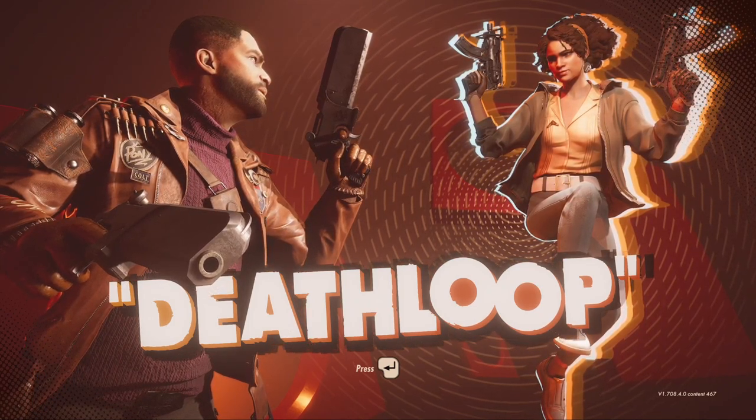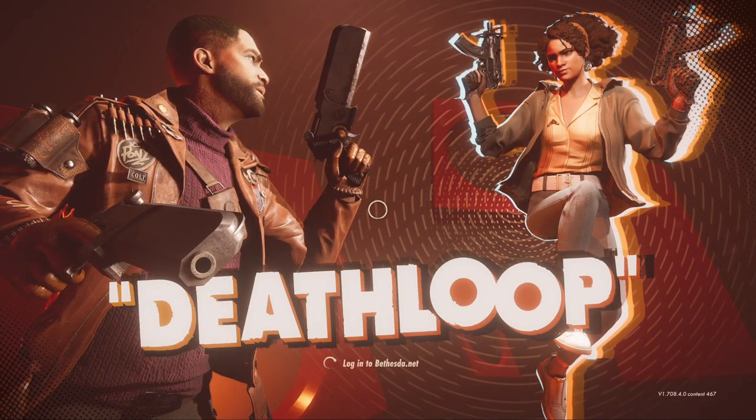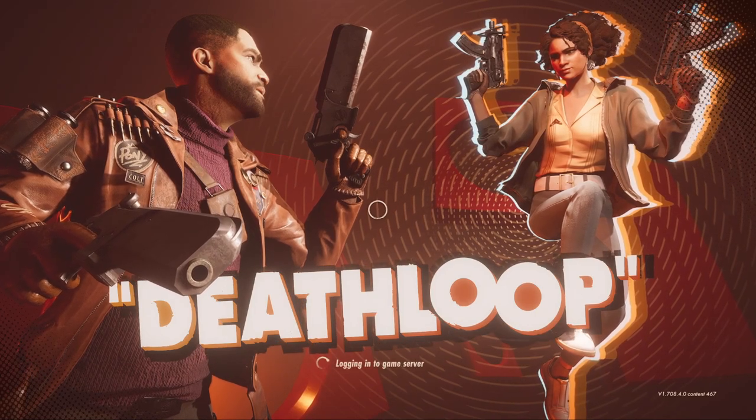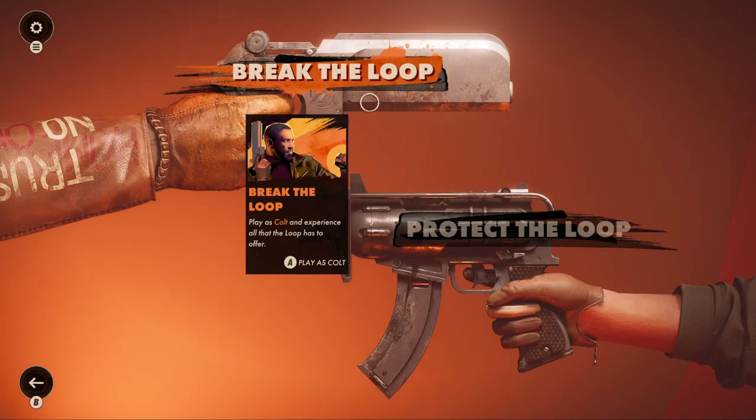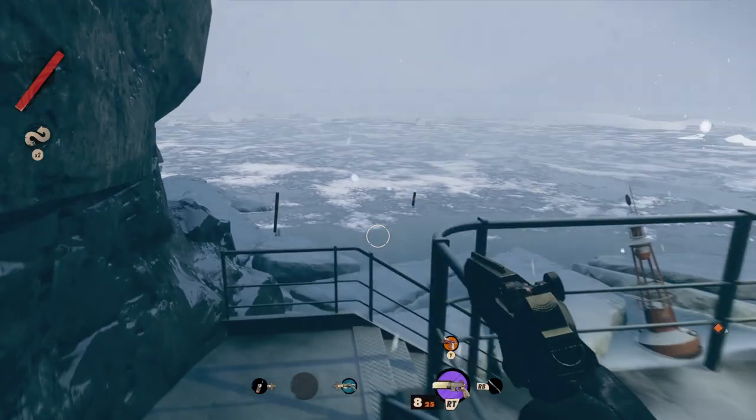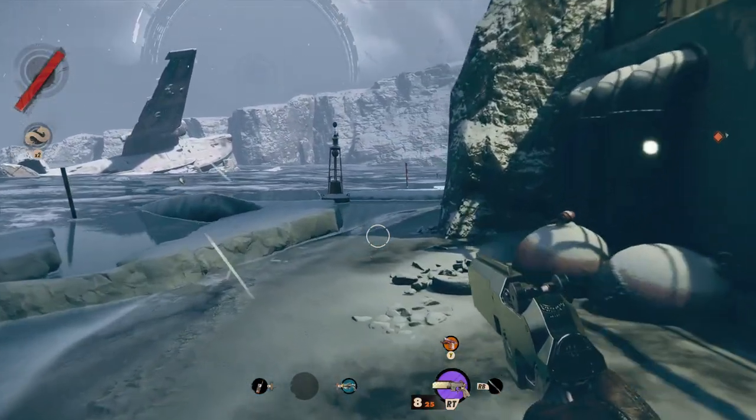So in this part we're going to continue to explore Fritzstadt and get the LPP from the security office. Let's load this thing up — alright, let's get back on task.